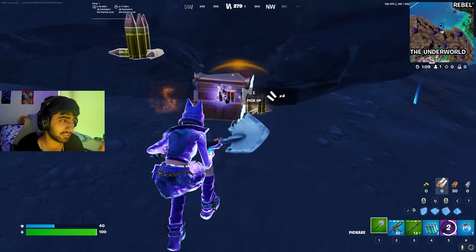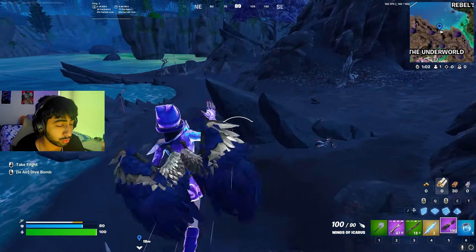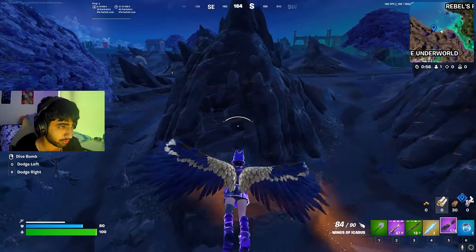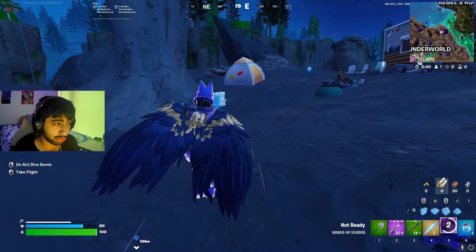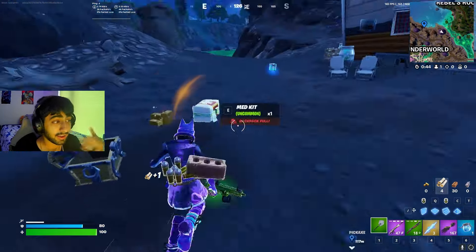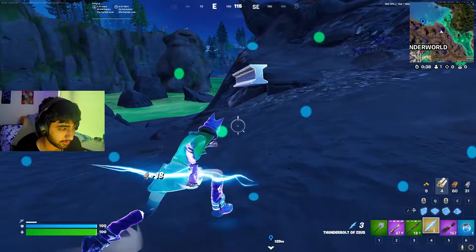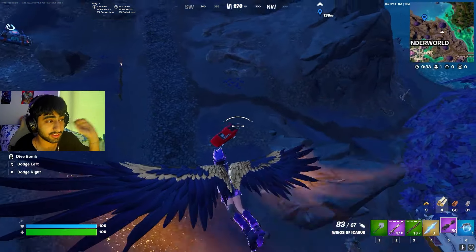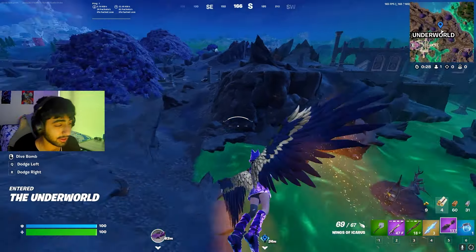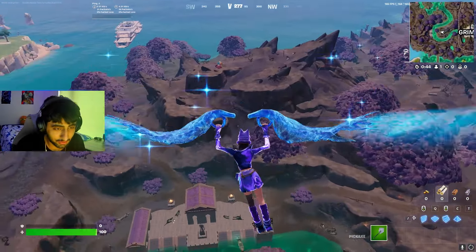This rotation is honestly really good for duos because you're getting two god chests right off spawn. You then want to rotate to this big tree — all of this side of the map should be uncontested because most people are going to go to the Underworld. Come here, loot up, and if you still don't have full shield, there are two barrels. Max wood and max brick are super easy, and there's actually a lot of metal here as well. From here you can key into the Underworld, and there's a reboot van and a car as well, or just rotate out.